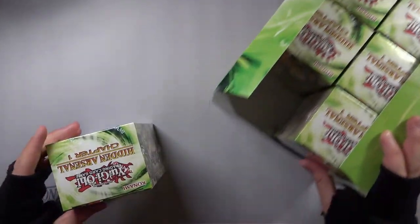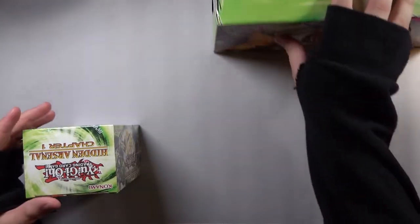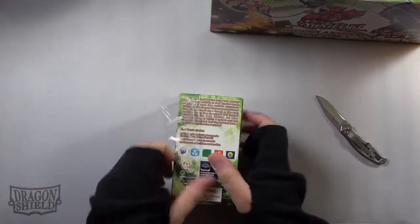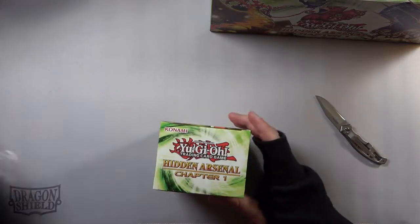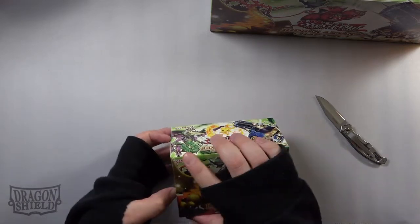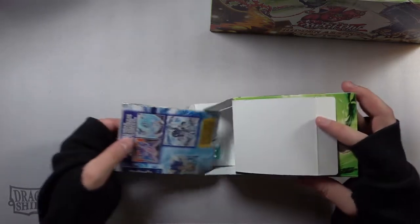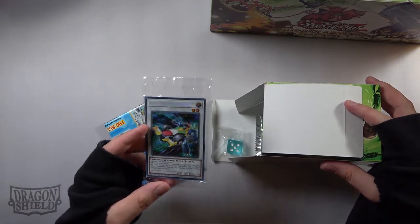There are eight mini boxes in this display box. There are some fun little things in this set like dice and promo secrets - Formula Synchron, the tuner synchro, is in here and it's going for about five bucks, which is a pretty decent price. Nothing is really worth much value in this set currently - skill drains are the highest price value card. I think this is great for long-term investment. Formula Synchron is the most expensive promo right now, so pretty cool.